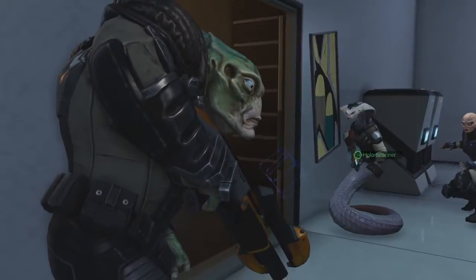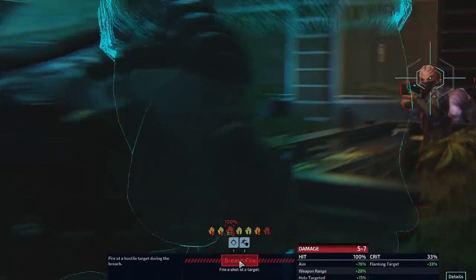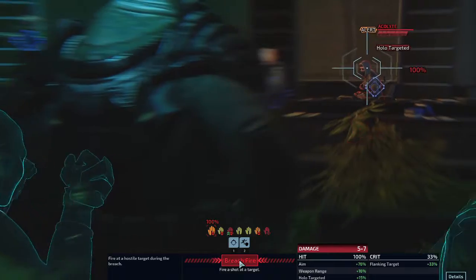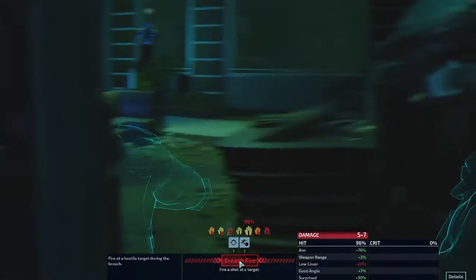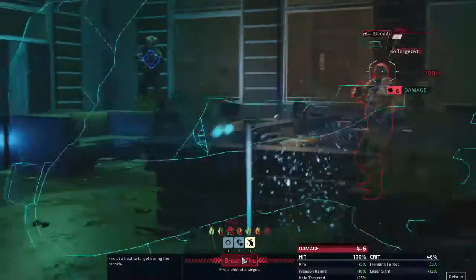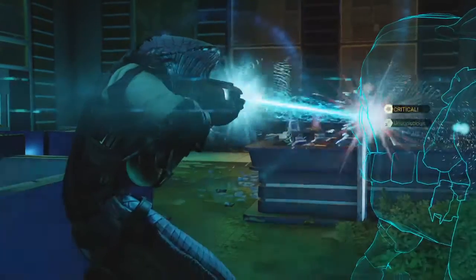Grenade out! Alright, what do we got? We got a Resident, Thrall, an Acolyte, Resident, Sorcerer, and Acolyte. Alright, let's go for this guy then — just because he's holo-targeted. We can probably get rid of him easily. There we go.